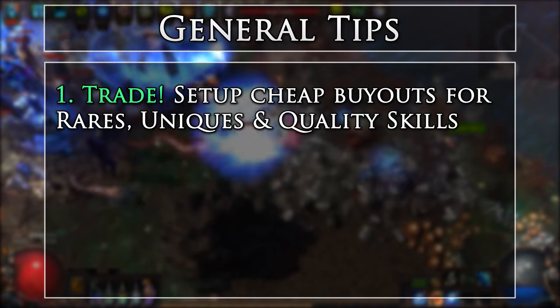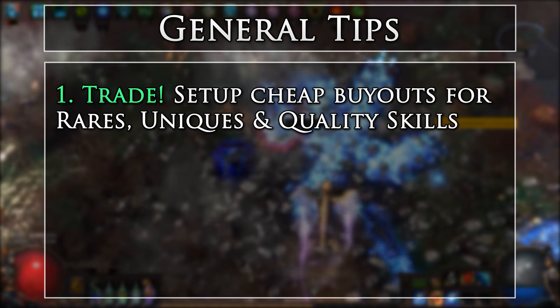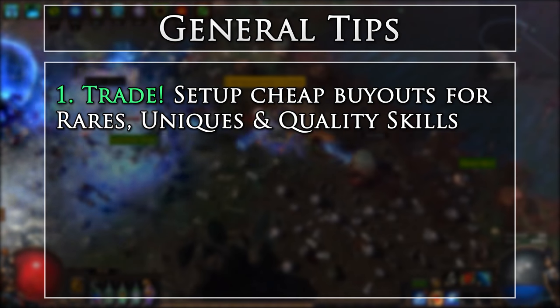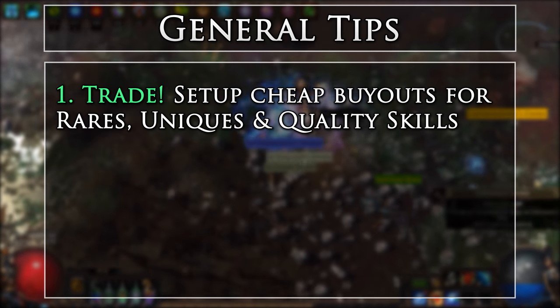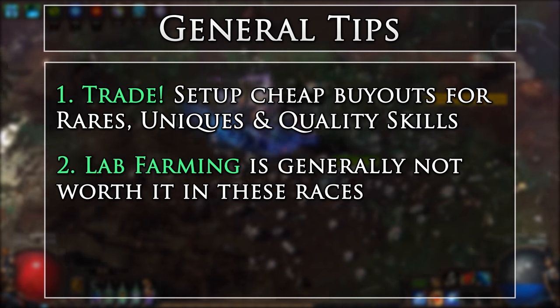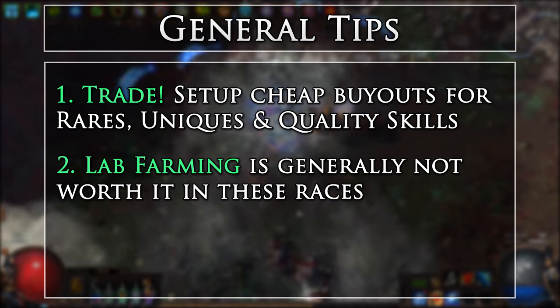As long as you are not solo self-found, you can partake in trading, so you will most definitely want to set up some public stash tabs and sell any decent rares, uniques, and quality skill gems you find. Many people will be looking to get that next advantage, and this will give you some spending currency to get yours. In these races, it is generally not advised to create or perform Labyrinth farming, as you can get much better returns from just interacting with the race modifiers.